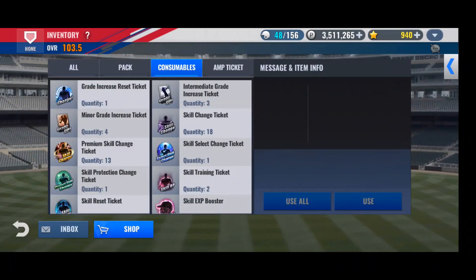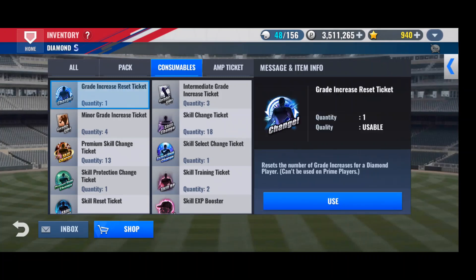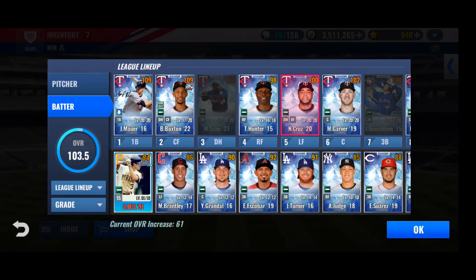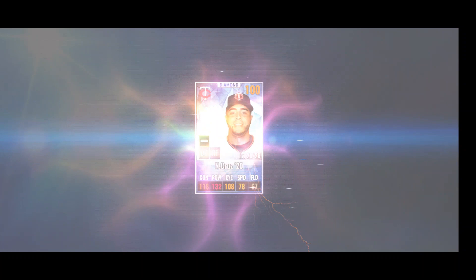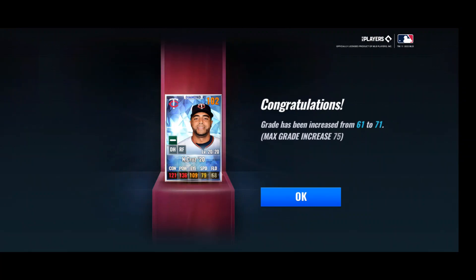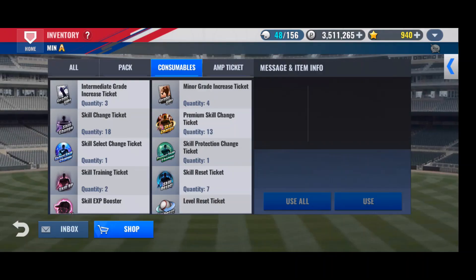Let's hop into some of this other stuff that we have. We have this grade increase reset ticket. We're going to use it on Nelson Cruz because he's only a 61 base. Thank God he goes up rather than going down to 60. 71 — we'll take that. That's a win so far.